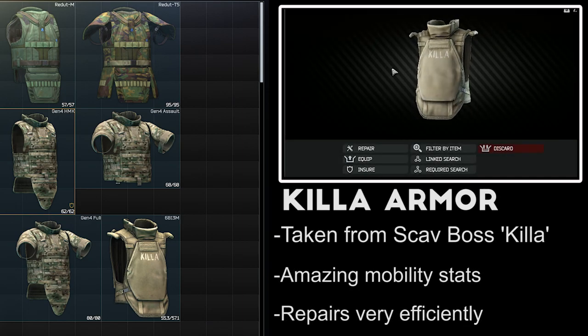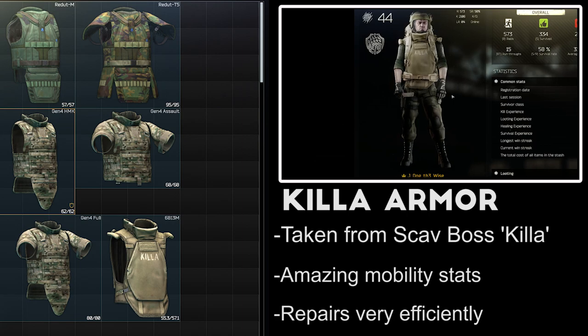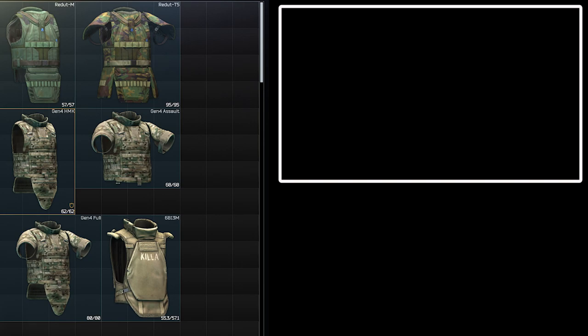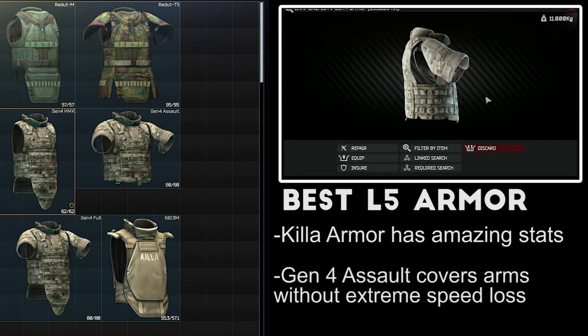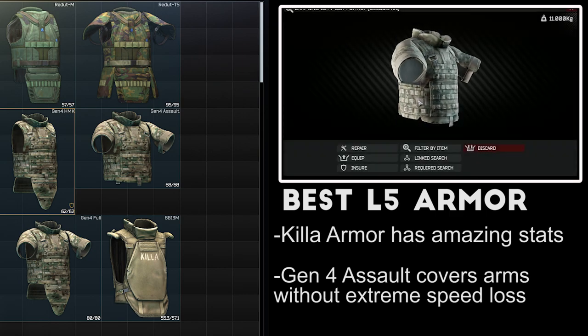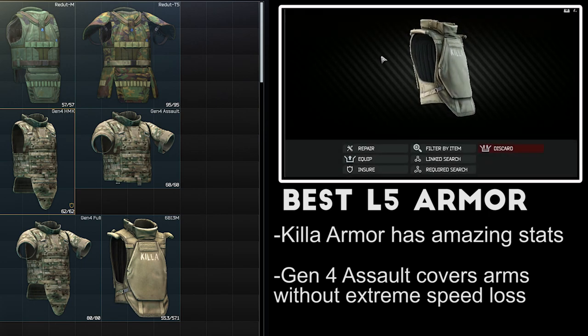The 6B13M armor is a custom-made vest worn by the interchange scav boss, Killa. It protects the chest and stomach, has one of the best repair rates in the game, and some of the best mobility stats of all the vests. This vest is straight up better than the Gen 4 mobility kit and the Redut M, so learn how to farm Killa for this thing. My top picks for Level 5 vests are the 6B13 Killa variant and the Gen 4 assault kit. The Killa vest is definitely among the best in the game for mobility, and the Gen 4 assault is one of the best full protection options. Just don't be waddling through a field on shoreline with a full protection Redut vest.